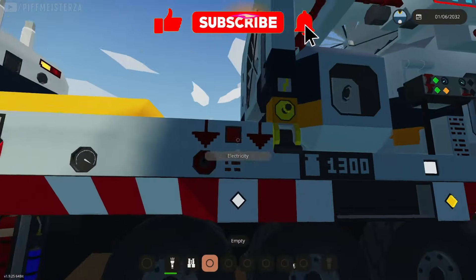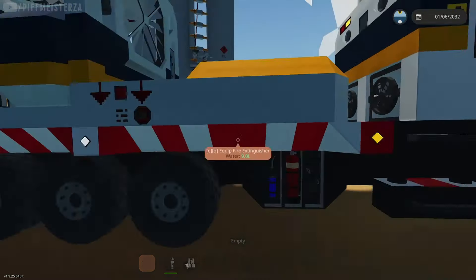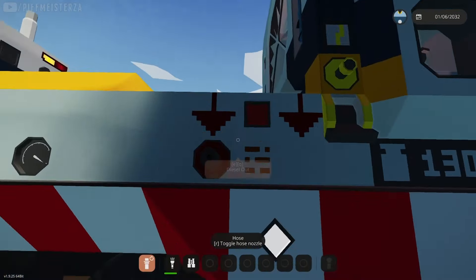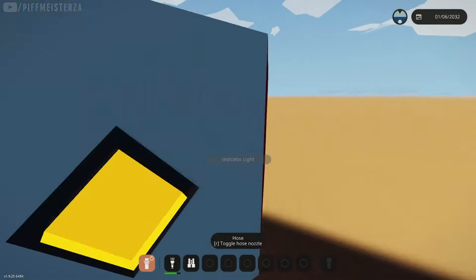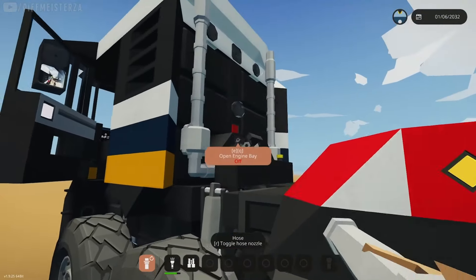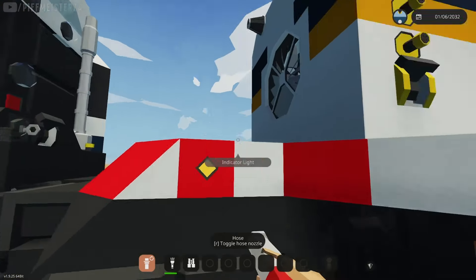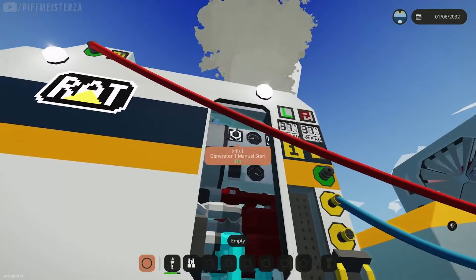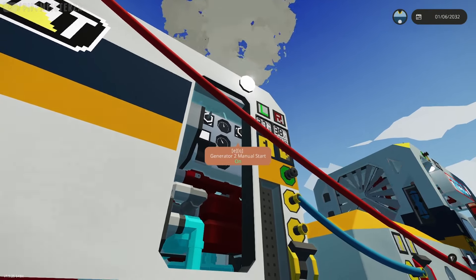So once you have enough diesel, you can just grab this pipe, put it where it says 'diesel out' — I actually need to put another one right here. There, it's double output. And you can just put it in there and start pumping. And there you go.